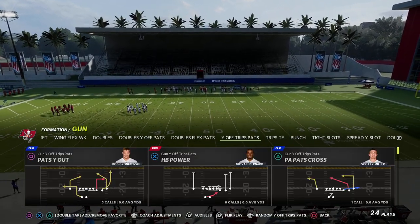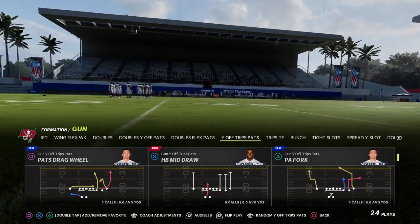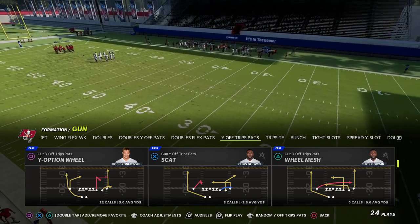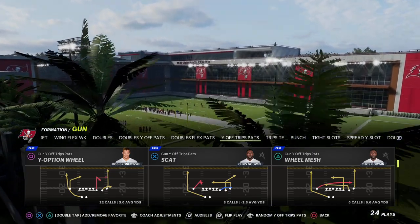We're going to be going over U-Trips, or Why Off Trips Pats. This can be found in the New England playbook. And if you're in practice mode, we're going to be going over the play Scat and how you can use this to beat literally every coverage in the game — and why this could be one of the most underrated concepts in Madden.